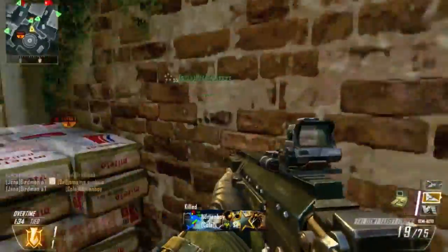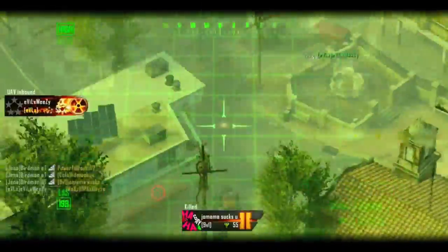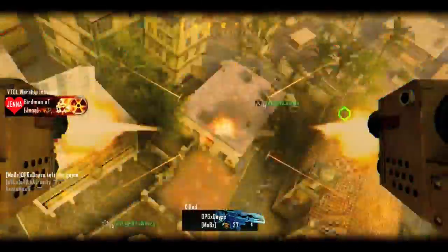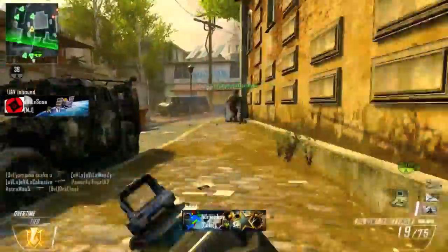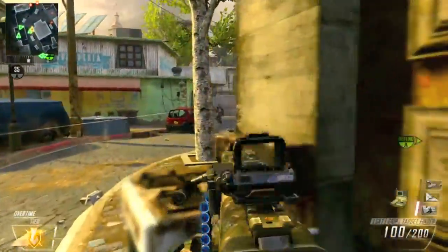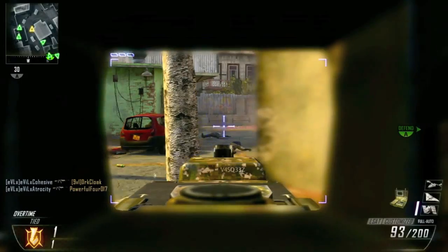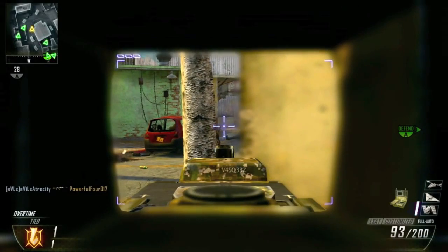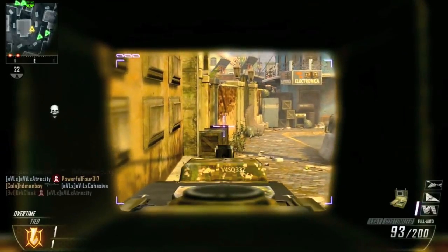Hope you guys enjoyed 111 to 4 Slums demolition spawn trap — I thought it was pretty good, one of my best spawn trapping gameplays in demolition so far. CTF is another matter, I dropped like 200 in that. Anyway, hope you guys enjoyed — leave a like if you did. Any questions or tutorial requests, leave them in the comment section below and I'll be sure to read through that. Peace out.